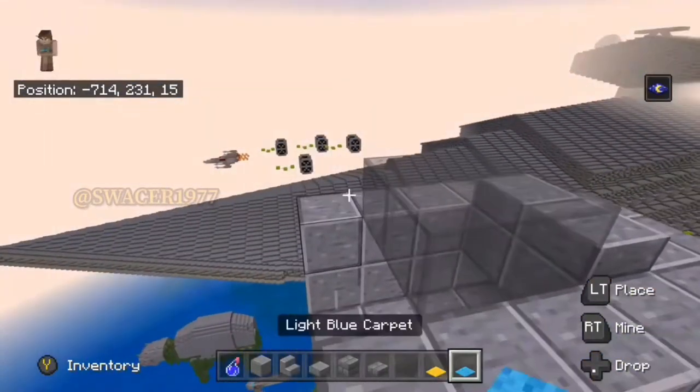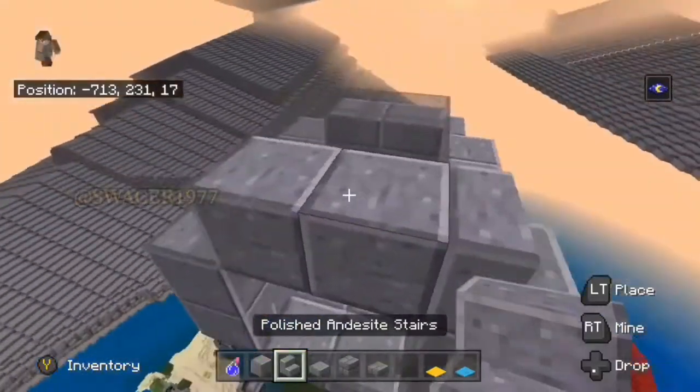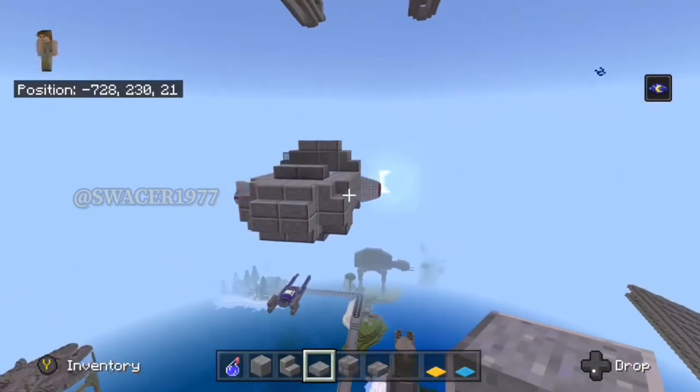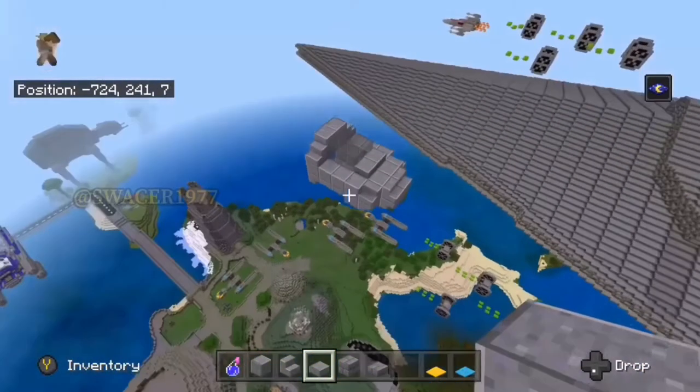In the next few moments, just make sure you pay attention to get the next few steps down. We're going to be using polished andesite blocks, as well as stairs and slabs on the top. It should look something like this right about now. The cockpit is just about finished, aside from a couple of details that we're going to add later, but it should look something like this.